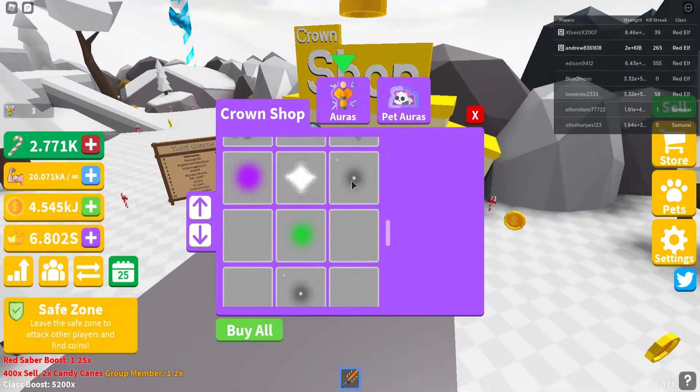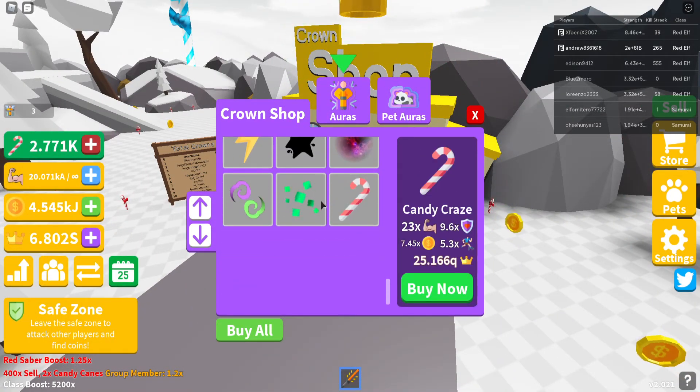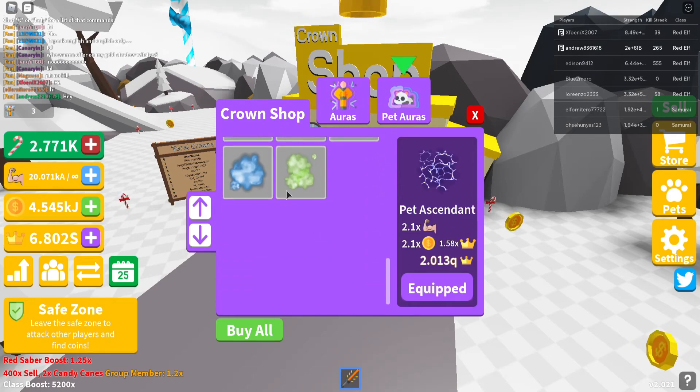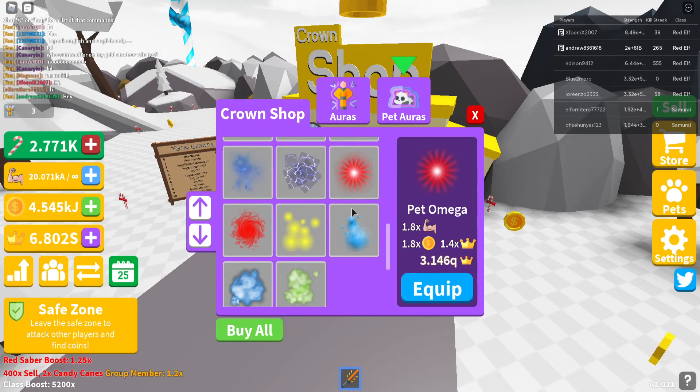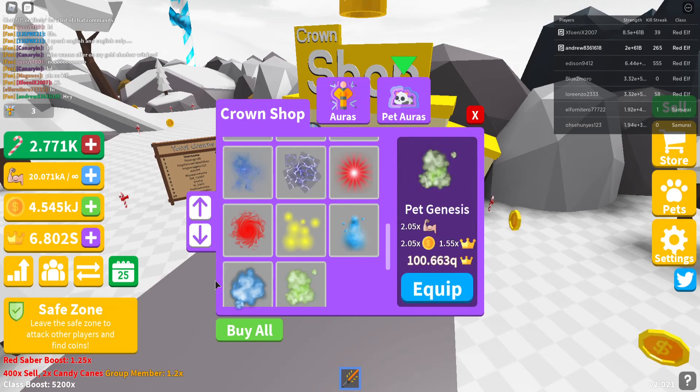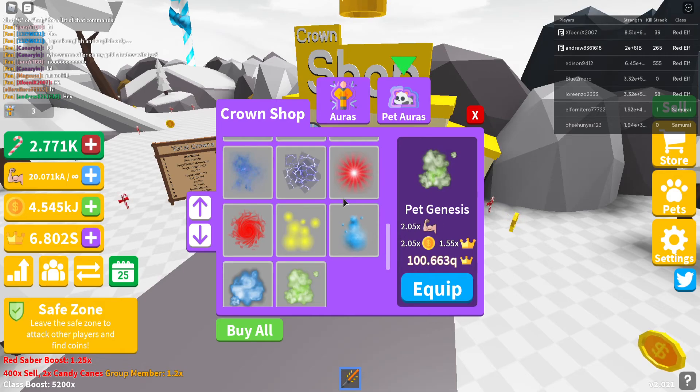Crown shop — nothing new came out yet... wait, actually the Candy Craze aura came out. It's 0.5 — that's interesting. I might as well buy that; I never saw anyone mention this in any videos. So that's still the best. The best aura is still glitched, right? Yeah, pet ascendant is still the best — it's just in a good spot. Pet mystic is 2.05 and pet genesis is 2.1, and the price is actually different, but whatever.